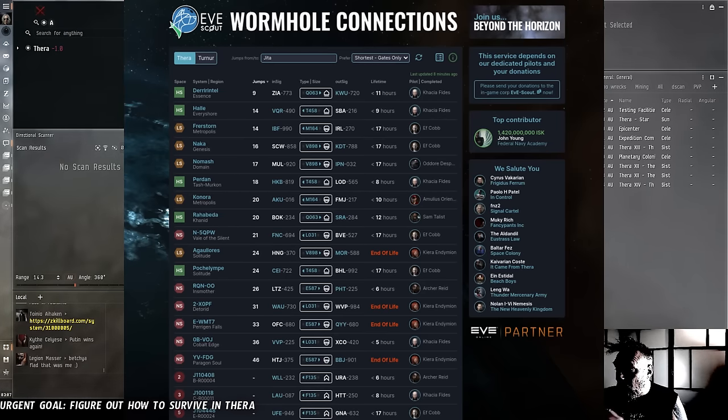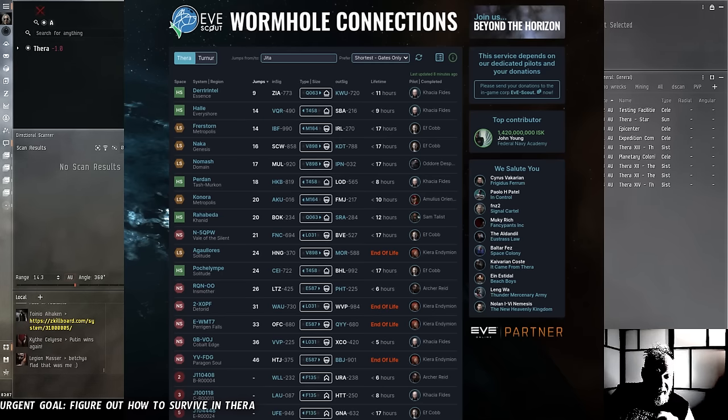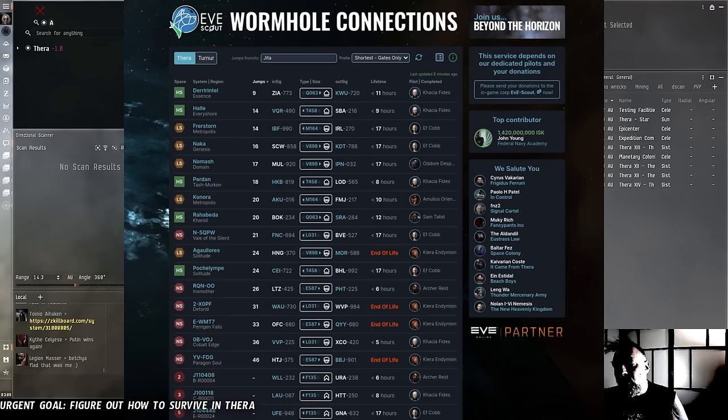There are currently 19 known wormholes in Thera. We can look at this list, pick where we'd like to go, and scan down that specific signature. You can actually get a link to an in-game bookmark list from EVE Scout, which will have bookmarks to all of these wormholes show up in your locations window. But I'm not going to do that because I've decided that would qualify as in-game assistance from other players, whereas using the out-of-game tool is very similar to using something like EVE Gate Check. So we are still going to have to do some scanning, but EVE Scout will reduce our scanning burden by a lot.